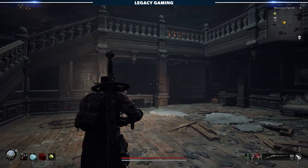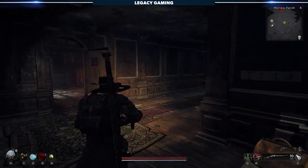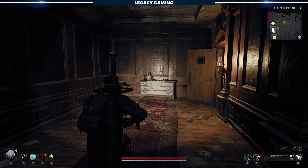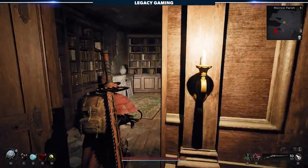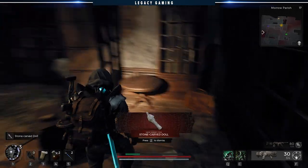The first doll can be found on the main floor, past the foyer, where you eventually unlock the double doors. Looking away from the main entrance, head down to the right and enter the open doorway all the way at the back end of the hall. Move to the back of the room, and there you'll find the first stone-carved doll.